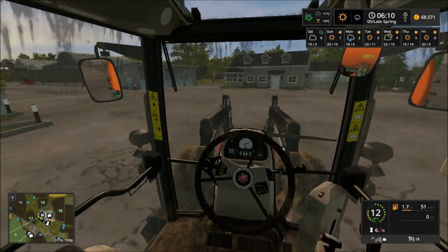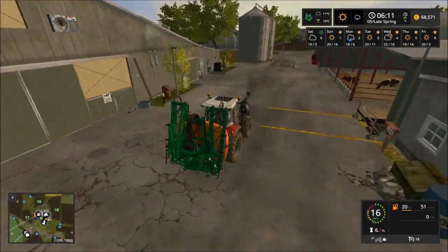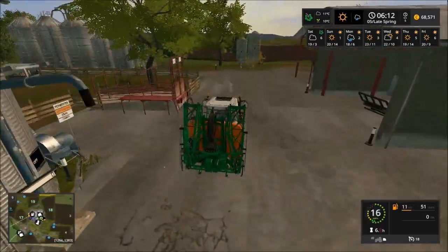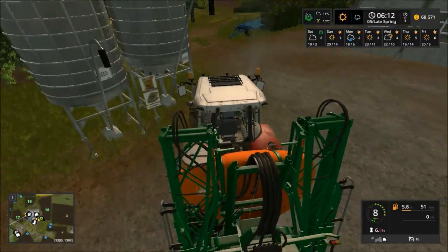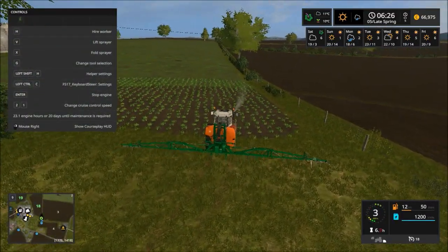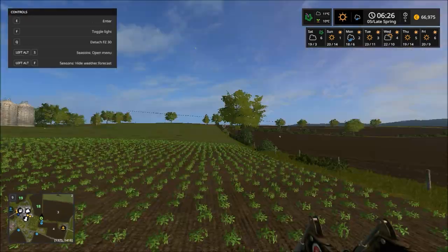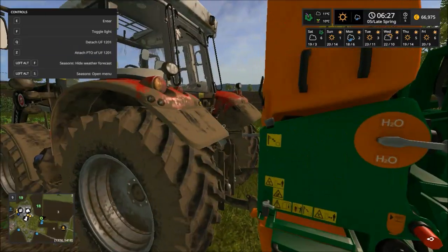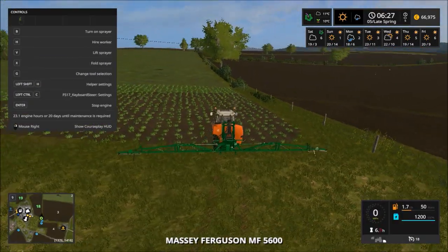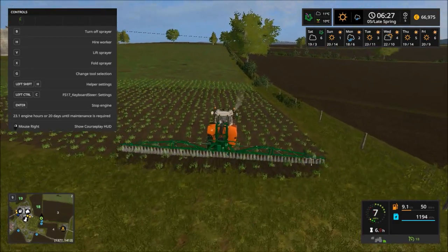Unfortunately I haven't bought any pallets of fertiliser from the shop just yet, so it is going to be a case that we're going to be refilling from the buy point that is already on the land. After a bit of struggling around up there I do manage to make it down to the field and start spraying. And of course, as usual, I forgot to connect the PTO shaft — and so away we go.